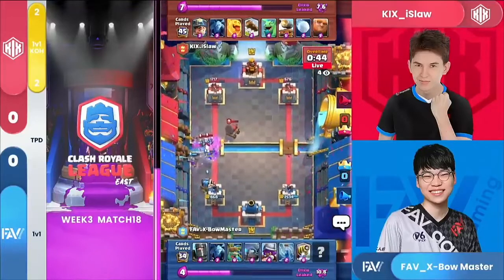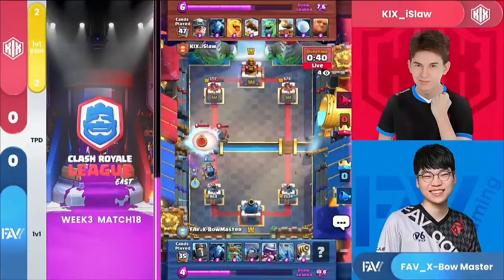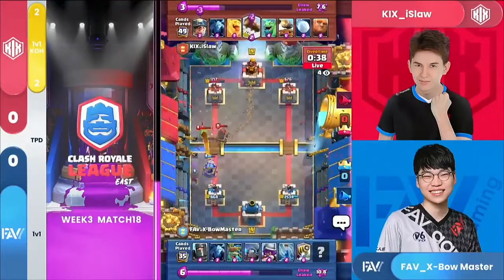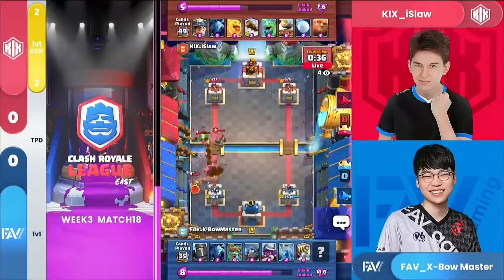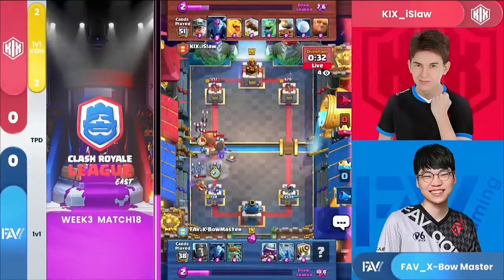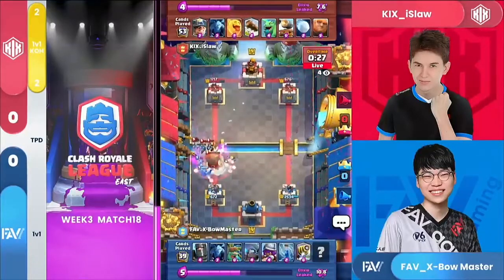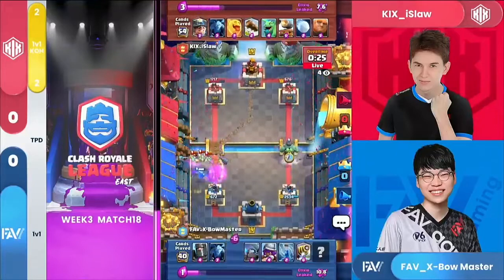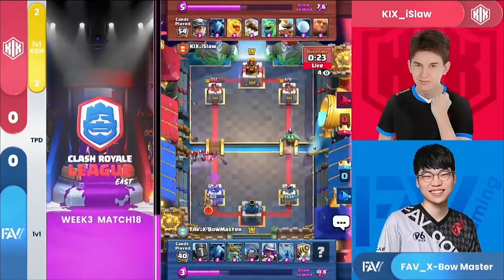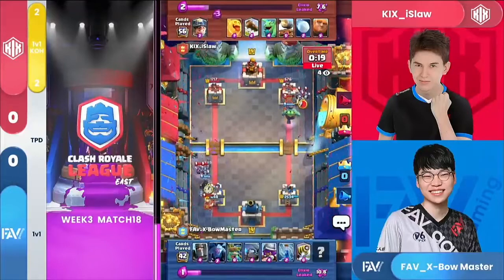Giant has no advantage against Mini P.E.K.K.A. and Sparky — that's what makes it really hard for Ice Law. Expo Master allowed one push, giving a little bit of a false sense of security. The Miner actually gets one, two hits in here. Damage advantage once again going towards Ice Law. Push from that snowball. Miner plus those minions — he's going to do work.